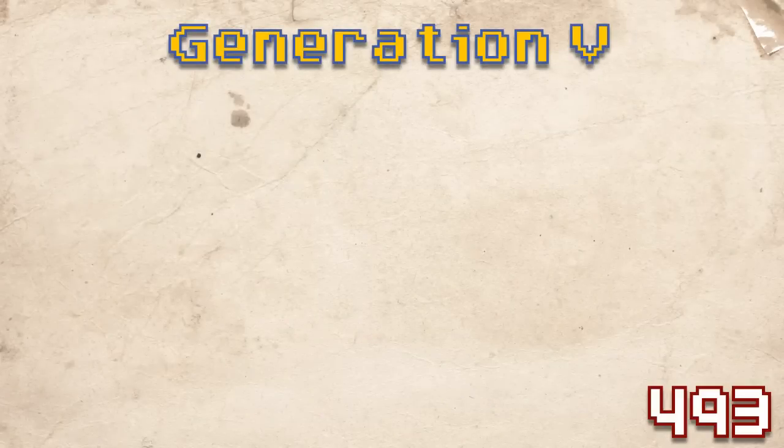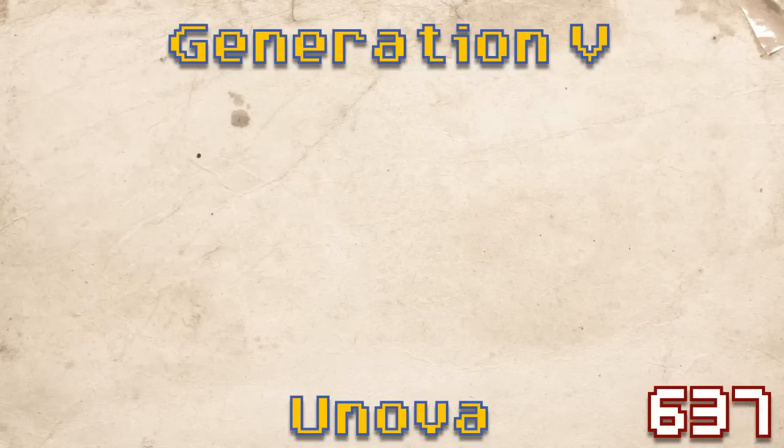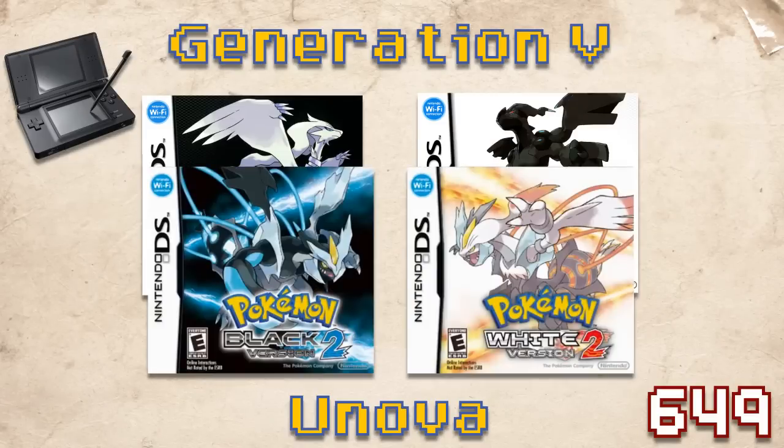Generation 5 was the first exception to the formula. As per usual, it introduced a new region — Unova — as well as 156 new Pokemon, making the total 649. We got Pokemon Black and Pokemon White, but instead of a third installment, we got two new installments simply called Black 2 and White 2. These were actually direct sequels to the first games, taking place years later with new protagonists and a new storyline — the first generation to feature four core series games instead of three. Pokemon Black and White also introduced major aesthetic changes, including fully animated Pokemon and a dynamic camera that moved around as the battle progressed.